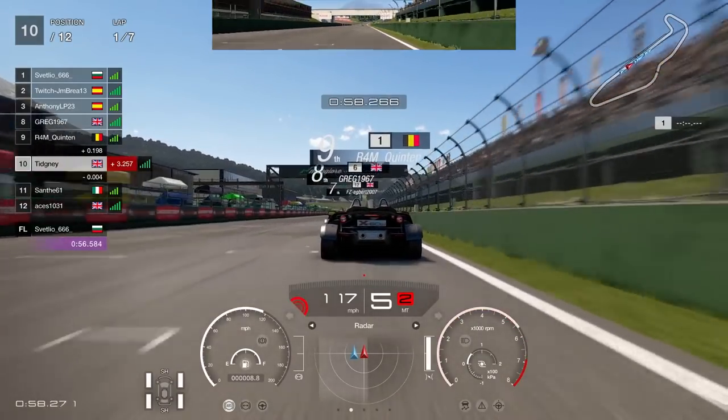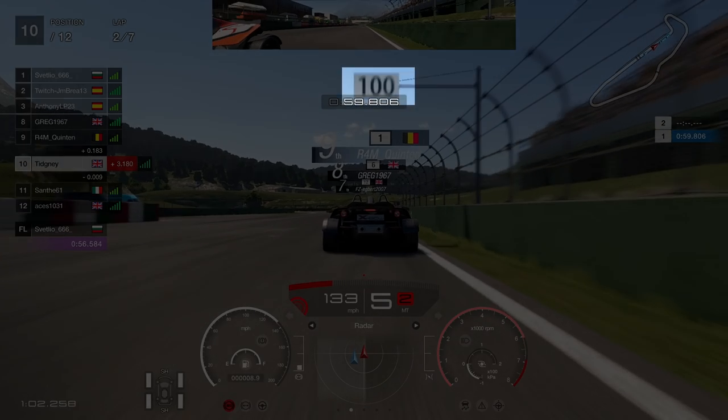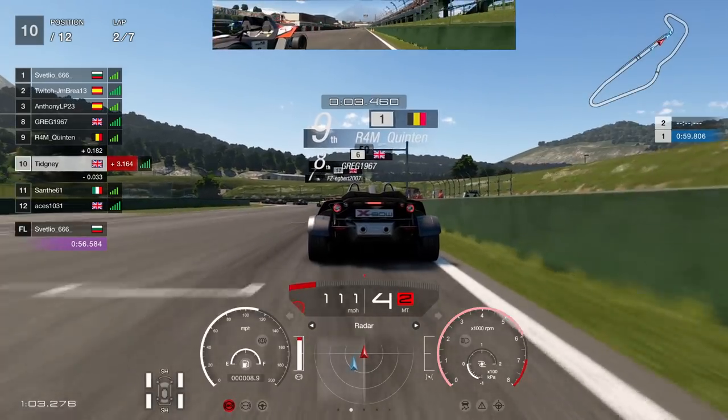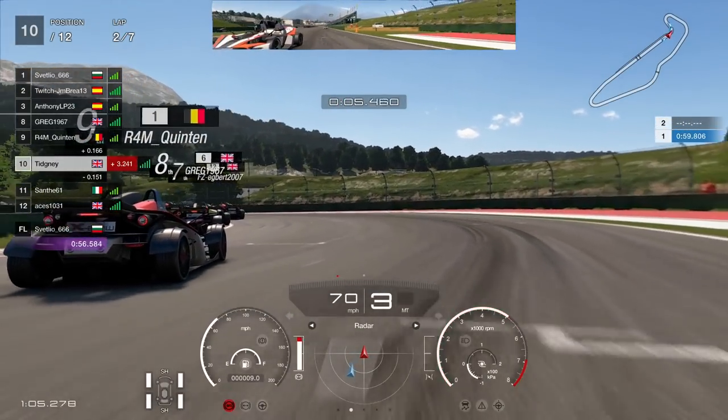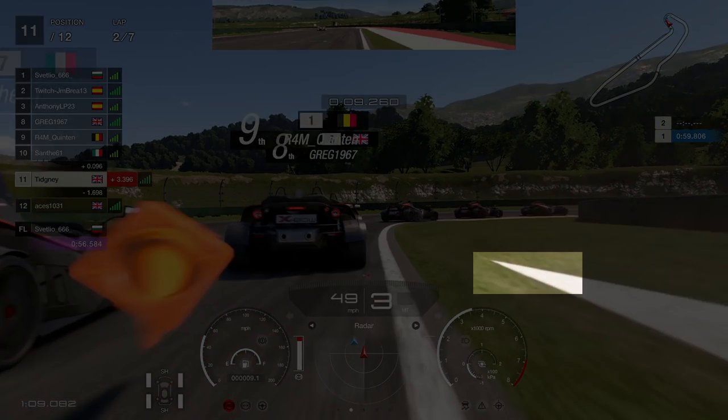Basically, because this car is a bit oversteery, if I can point it and just go foot to the floor I should be golden. Lap guide time — heading towards turn one, look for the 100 meter board. We're not using a blue-white-blue today, just using a 100 meter board as we look around the outside of the Italian.